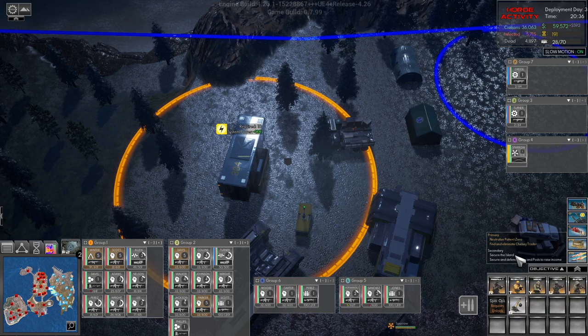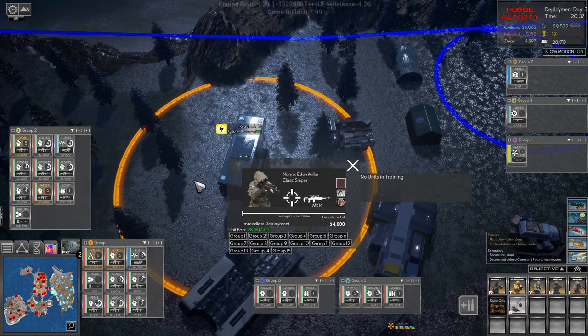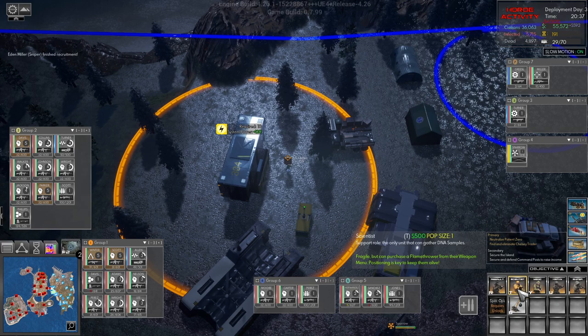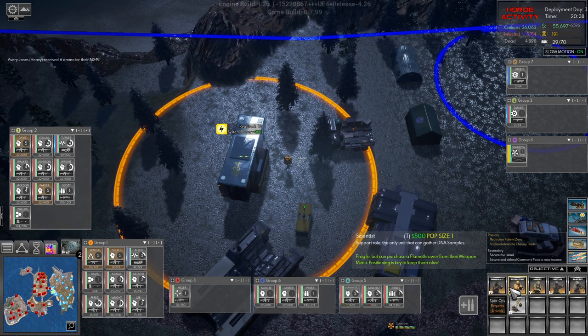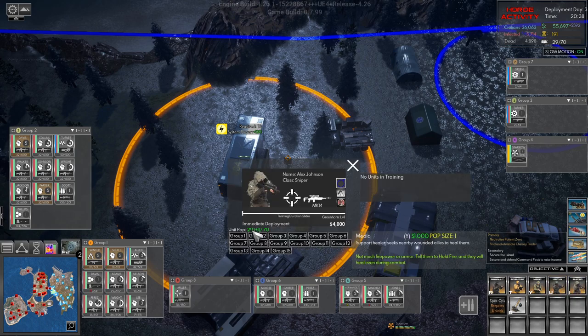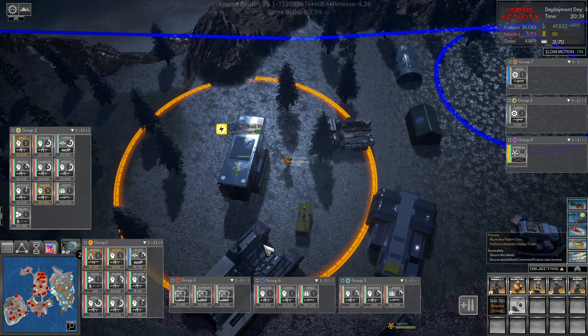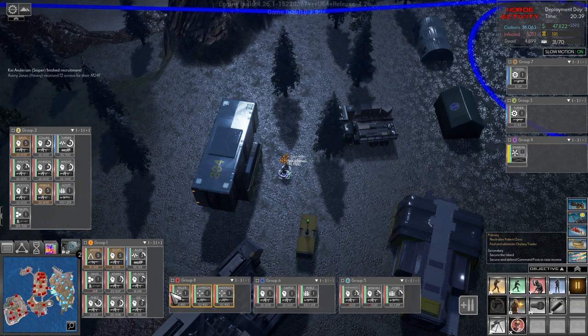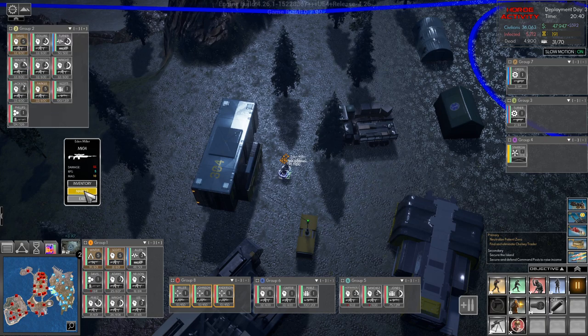Now we have 70 spots available, so I want to hire for group 7 - okay, you can't be there. Group 7 is a sniper, actually it's group 8. I'll have another sniper in group 8. Now can you get better weapons, man? Market, market - and 107, so 150.